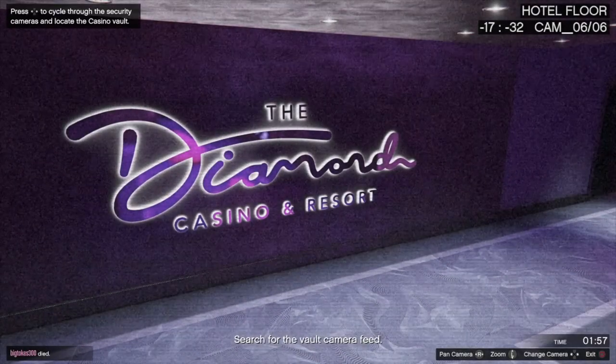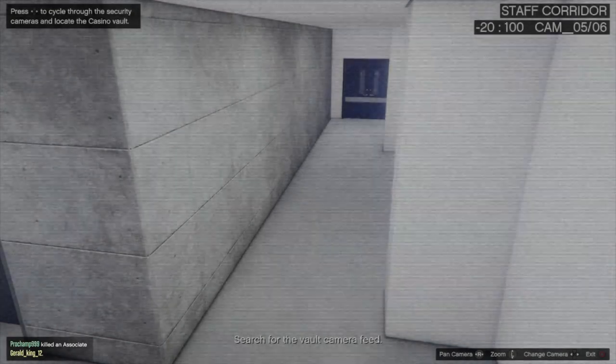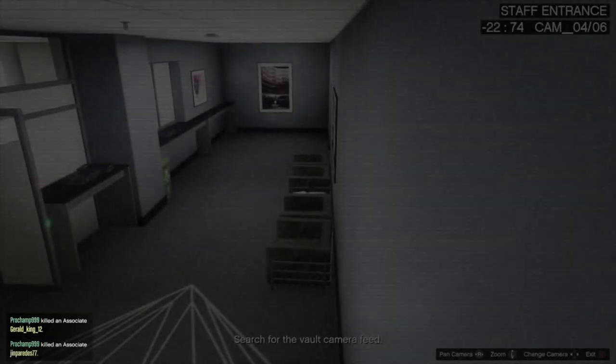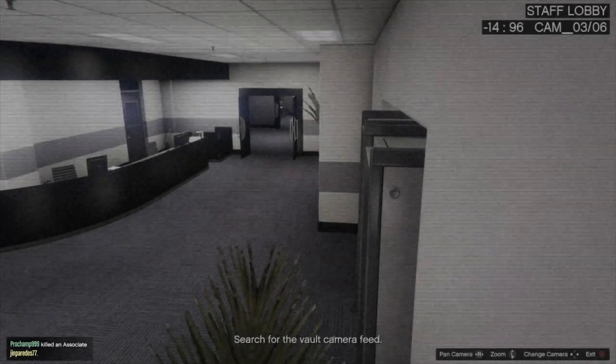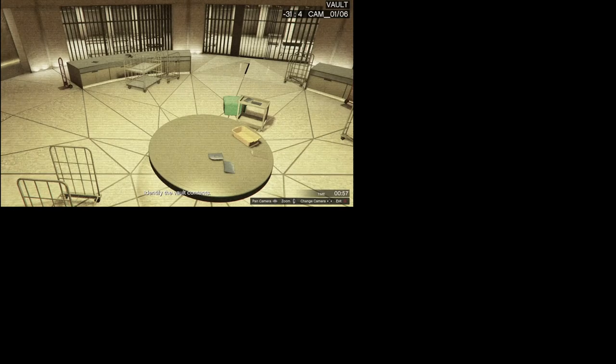Alright, so after you get on the cameras, the best way to do this honestly is to just slowly slide the camera over. All you gotta do is slowly ease the camera over — like you got your fingers on it, you just ease them real nice and smooth. You're gonna see what the vault contents is, but it ain't gonna pop up yet, it's still gonna say 'identify the vault contents.'